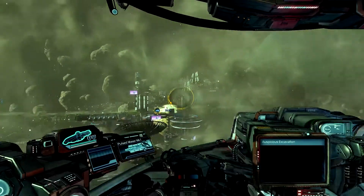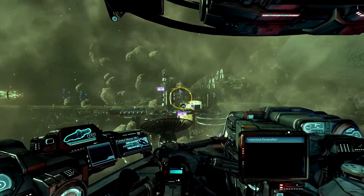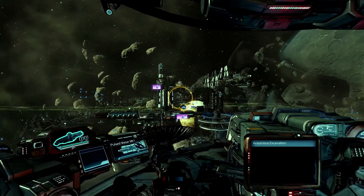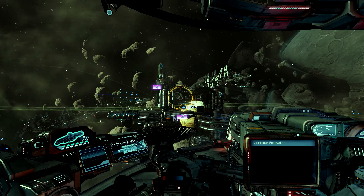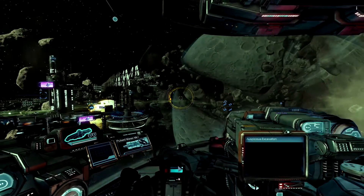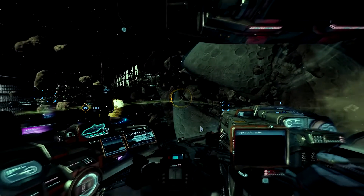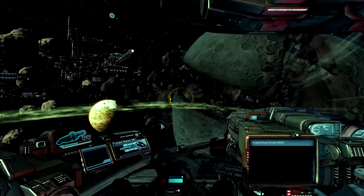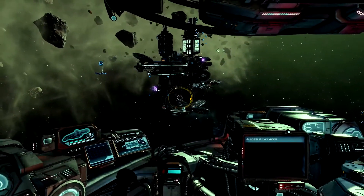One more quick thing: to move forward quickly, keep an eye on the ship status — the blue line is shields, the white line is hull integrity. When moving forward, you can go faster than top speed by holding down Tab. We're moving quite fast, but our shields are draining. When I let go, the shields stop draining and start regenerating.